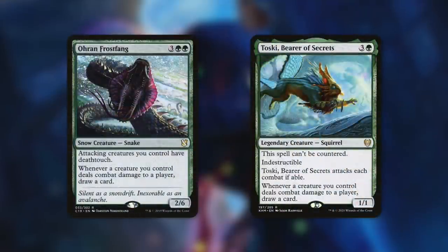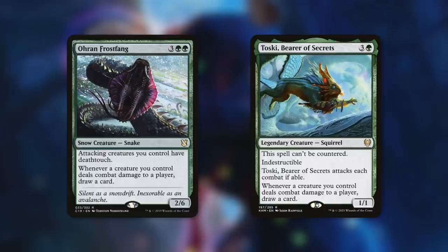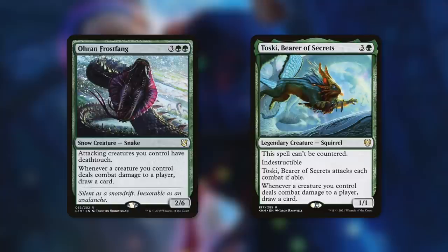Next up, we've got Oren Frost Fang and Toski, Bearer of Secrets. Oren Frost Fang says attacking creatures you control have Deathtouch, and whenever a creature you control deals combat damage to a player, draw a card. This makes our creatures even harder to block and lets us draw a ton of cards. Toski is a 1/1 squirrel that can't be countered, has Indestructible, attacks each combat if able, and also says whenever a creature you control deals combat damage to a player, draw a card.